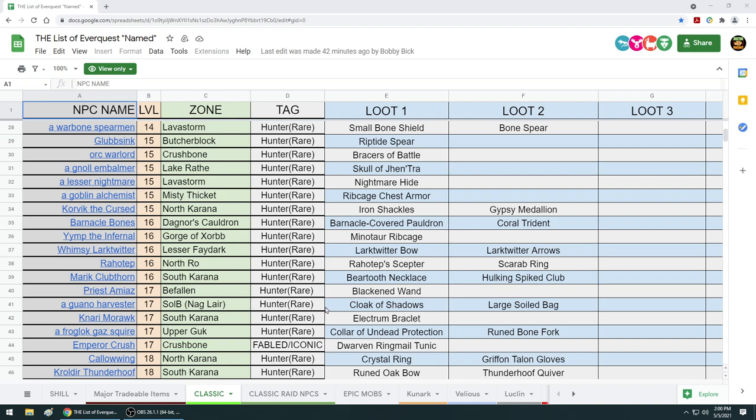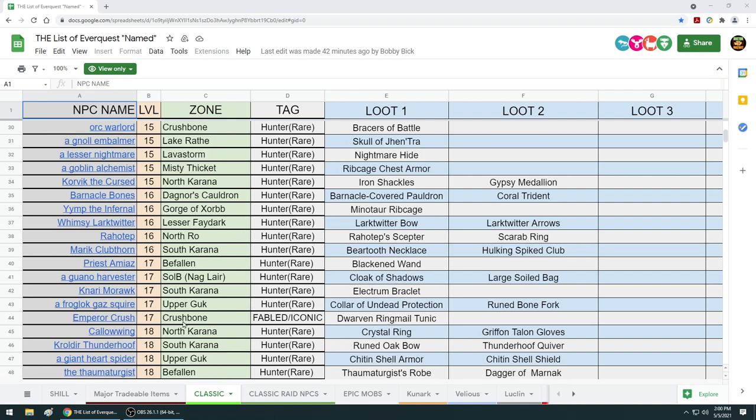But if you can't get them off Rehotep, look at what happens here - you can get them off Emperor Crush. And look at this: Froglock Gas Squire Rune Bone Fork. That's the best resist item that early in the game that can fit in the range slot. It's crazy. So this rare item can drop on any of these mobs. It's going to be good.